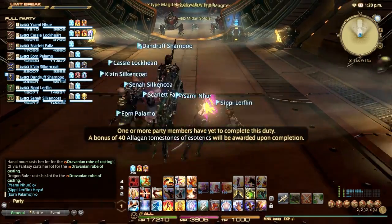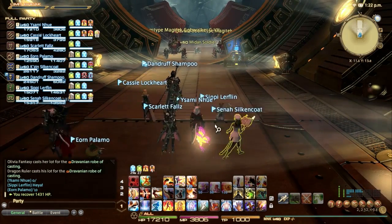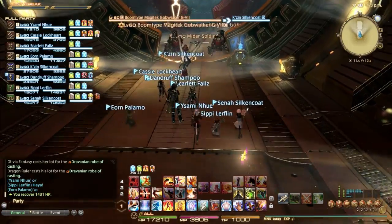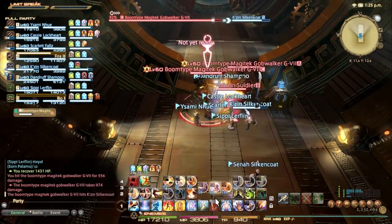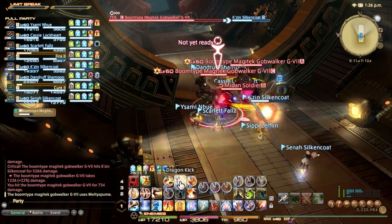Much like Gordius II, we start out with a long stretch with a bunch of random goblins in front of us that we need to take out. I generally focus down the gob walkers first, but for the most part it's not that big a deal. They're all gonna get grouped up together and AOE'd down.